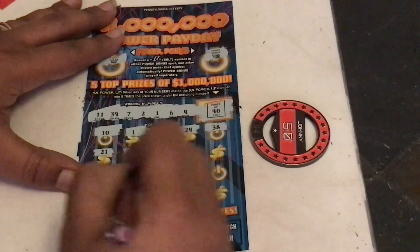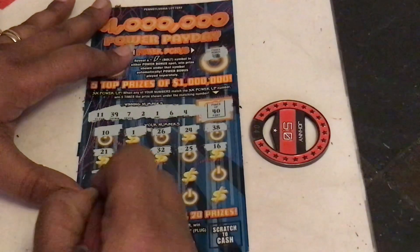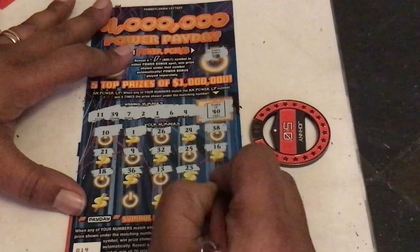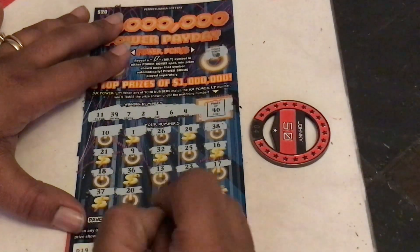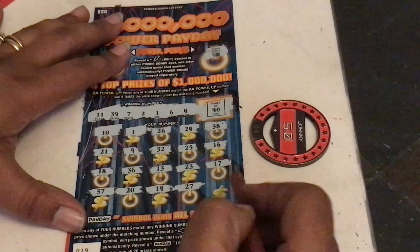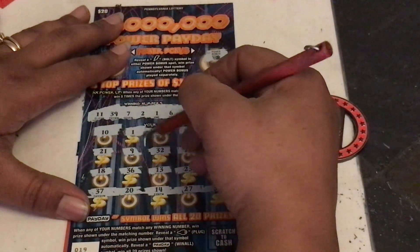21, a 9, upside down 6, 32, Jedi 25, 16, 18, 36, lucky 13, 23, 17. Last row: 37, a 20, a 14, 27. And clutch corner guys, we got a 34. So all we got is that matching single number 1. Let's see.